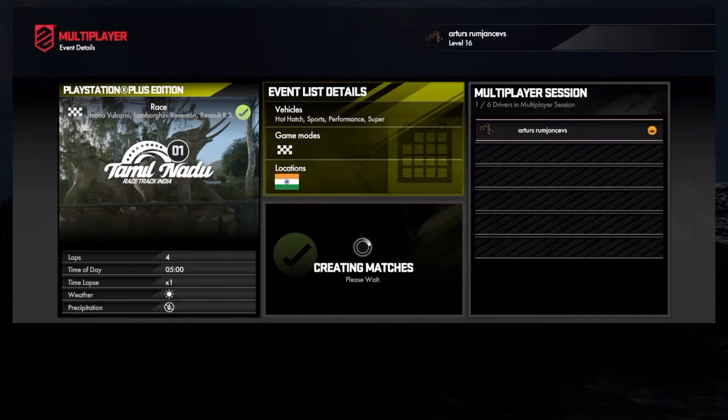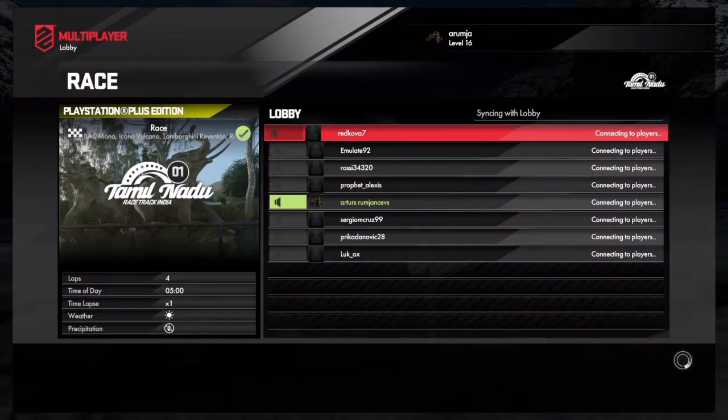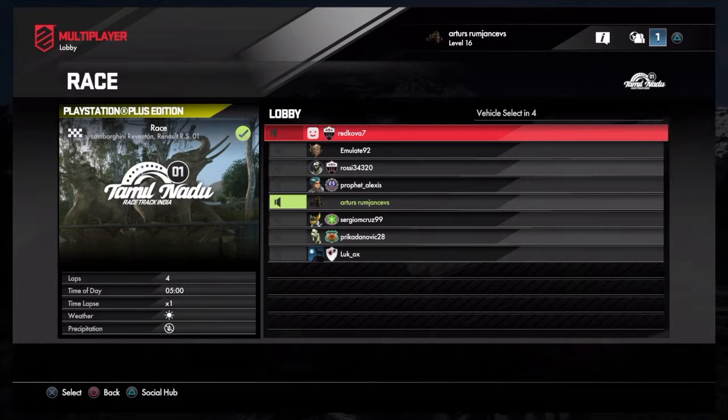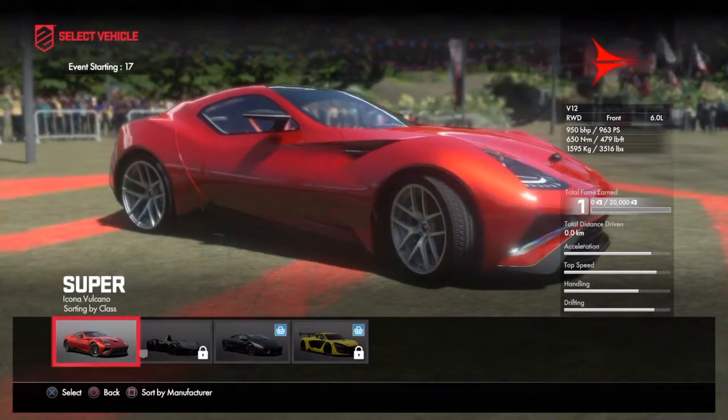It should be a nice and bright day again in the race. This game actually gives you a 24-hour day cycle, which means you get good sunny days, dark nights where it's practically impossible to see a thing on the track, evenings and early mornings — so the time actually changes while you're in the race. So if you see the time lapse and time of day in the bottom left part of the screen, you need to pay attention to these if you prefer to race at a certain time of day — for example if you don't like racing at night.